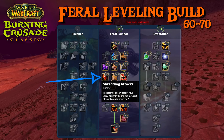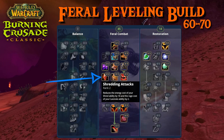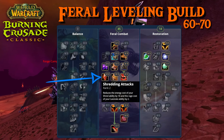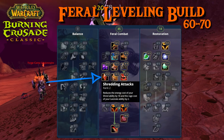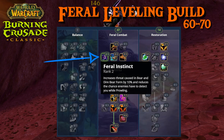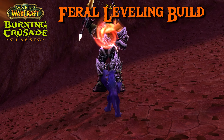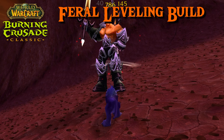At level 66, pick Survival of the Fittest. With level 67 and 68, train Shredding Attacks. This will reduce the energy cost of your Shred ability by 18 and the rage cost of Lacerate by 2. Spend the last two points that you get at level 69 and 70 in Feral Instinct. Overall, this is a really good build that you can keep even in the endgame if you want to be flexible.